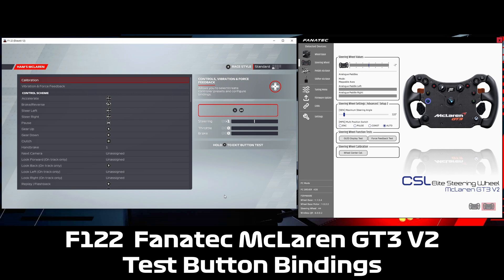X is button 1. A is button 2. B is button 3 — I'll just press it because it'll exit us out of the button test menu. Y is button 4. The P button is button 10. N is button 9. LSB is button 12. RSB is button 11.